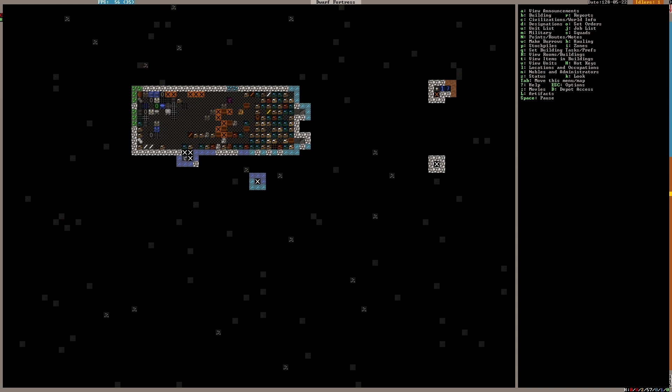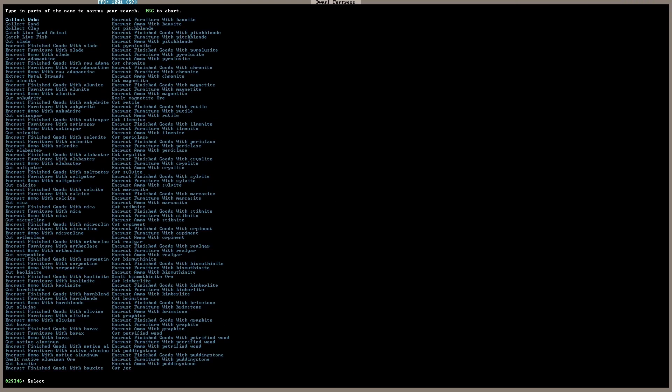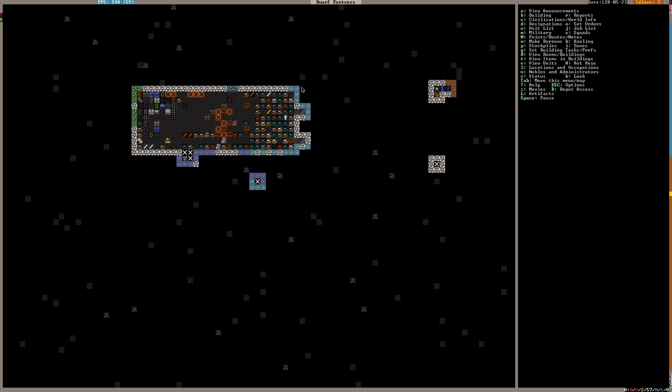We also need more chests — I'll keep some spare, so 6 more chests. If it's rock, it's called a coffer rather than a chest. There are petitions available, but I still don't want to invite performers and let them stay as bards, because they'll just keep using up our stuff.